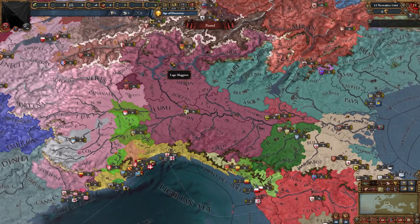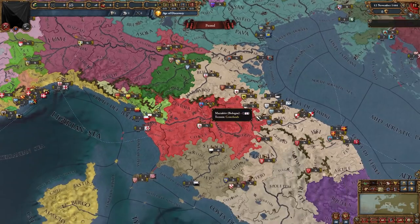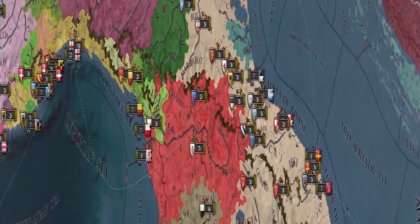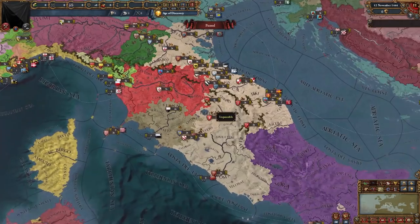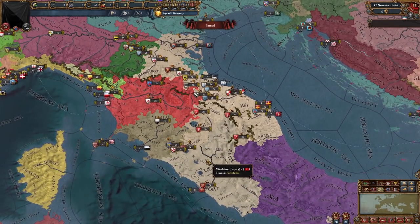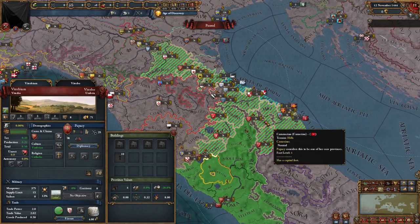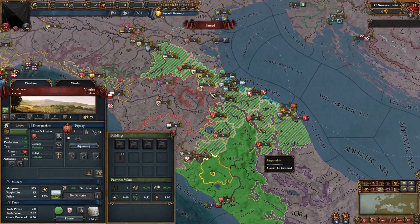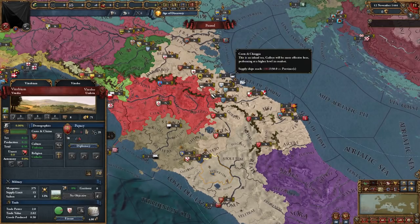Moving on, we have Milan right here, and we have Lucca, as well as two other nations which aren't in EU4. We have Modena, some other tiny nations, and Mantua, which is present in EU4. Here we have Florence, one of the best nations to play overall, as well as Siena. I was interested in whether the Pope still has a vassal swarm in this mod — and actually, they don't. They don't have any subjects, but they do have cores on all these nations over here, so they should very quickly be able to consolidate all their lands.